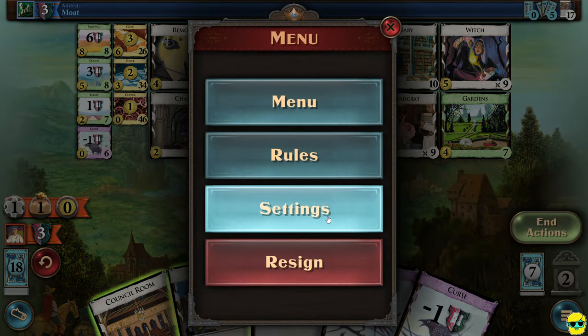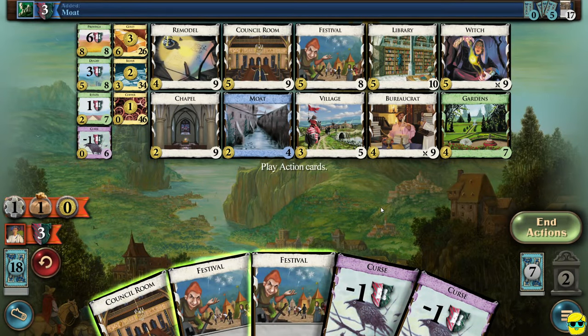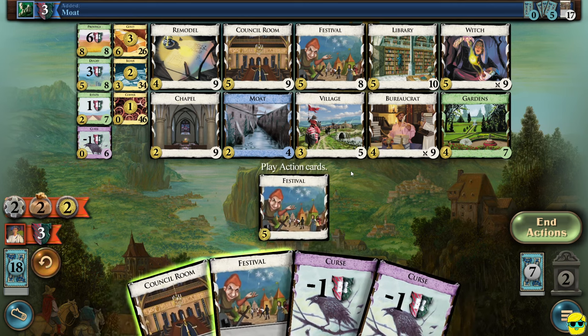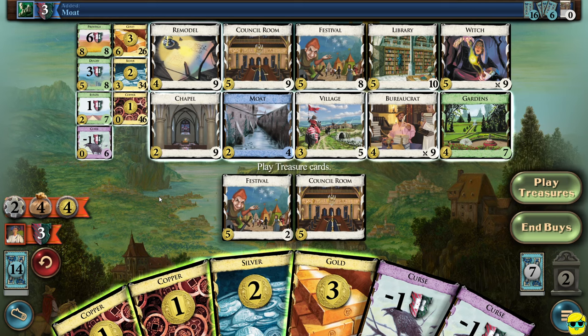We're going to look for cards to chapel or remodel these curses. I'll play a festival because it just gives us actions. Now we'll play council room — they get a card. We didn't draw what I was looking for, but that's okay. We'll play treasures — we have 11 money and four buys. That's pretty staggering. I think what I'm going to do is buy a gold and a library. I want to make sure I can draw and try to get rid of some of these curses.